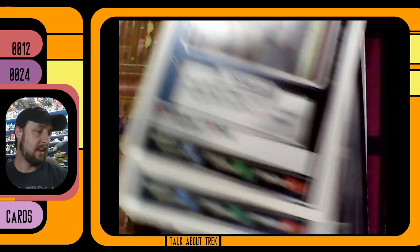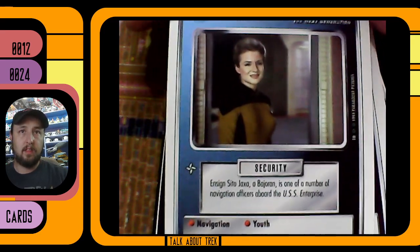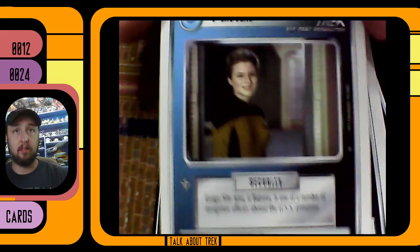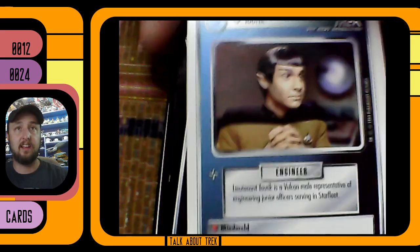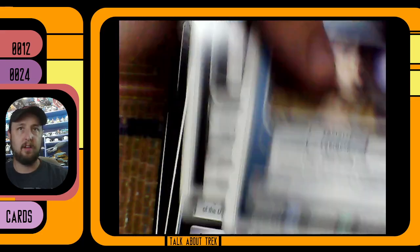Cita Jacsco — so Cita of course is from the original Lower Decks episode. Tragic, tragic character but a great, great episode. And look at that — right next to Cita is also the other Lower Decker, so it's almost like somebody knew what they were doing here.